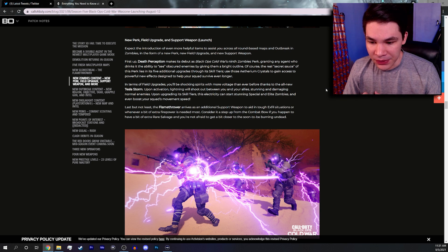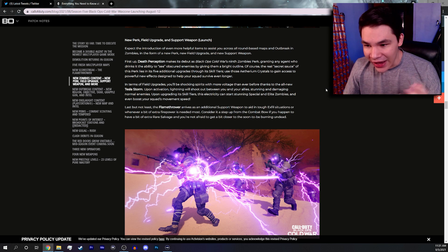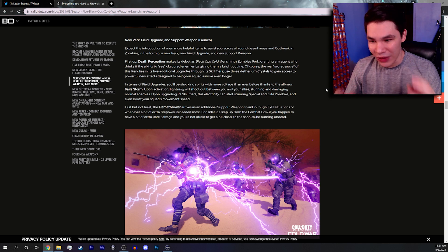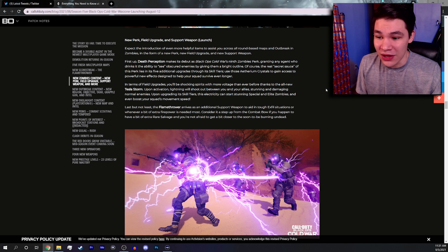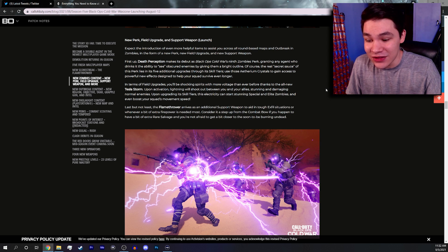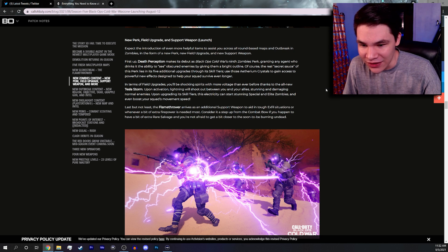Tesla Storm seems targeted entirely at squad play, since your allies also get all the same benefits when you're standing next to them. It seems like something you'll use once or twice unless something crazy happens in the remaining tier upgrades. Two of the five tiers they've already revealed are stunning specials and elites, and boosting squad movement speed. It's unique, I'll give it that, but I just don't think it's going to see much use.